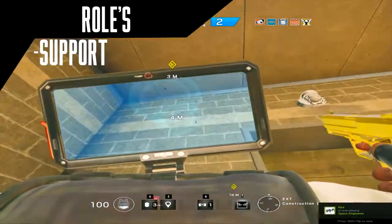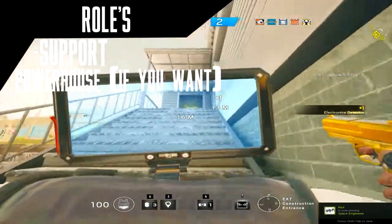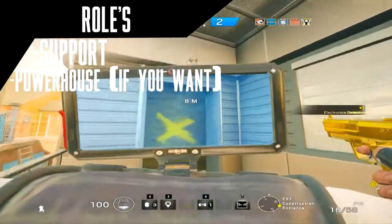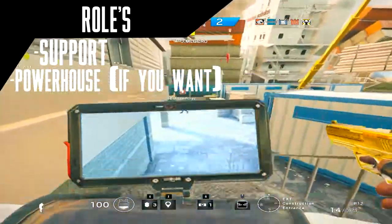IQ should be used as a supportive character, letting your team know that there is a trap in that section of the doorway, and knowing that there is a camera hidden somewhere near. But if you want, you can make her a powerhouse because of her weapons.